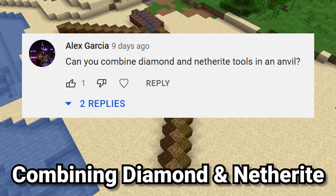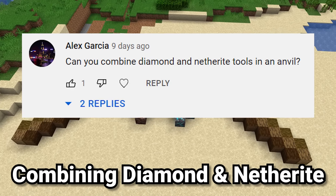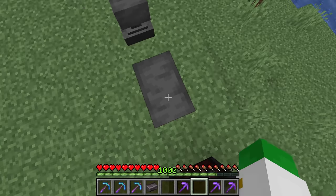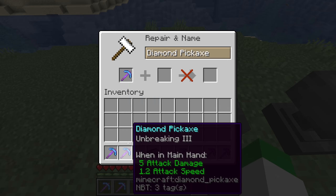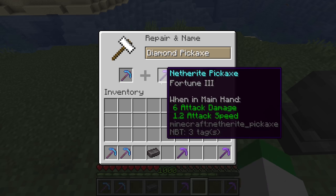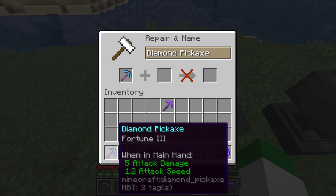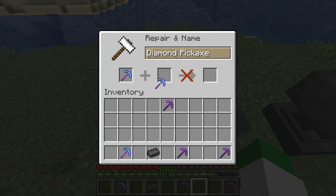The next question asks whether you can combine diamond and netherite tools in an anvil. You can turn a diamond pickaxe into a netherite pickaxe via the smithing table, but if you try to combine an Unbreaking III diamond pickaxe with a Fortune III diamond pickaxe in the anvil they will not combine. You can combine diamond with diamond or netherite with netherite, but not diamond with netherite. My recommendation: get your perfect enchanted diamond pickaxe first, then upgrade it to netherite in the smithing table, so you don't end up with mixed tool tiers.